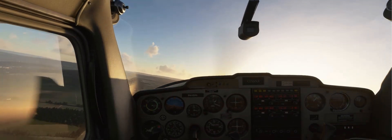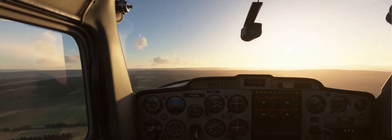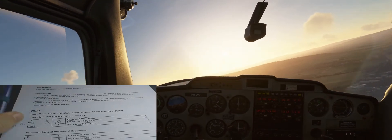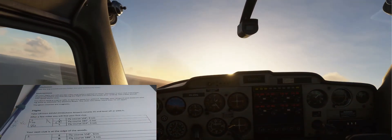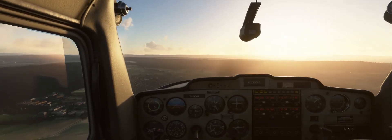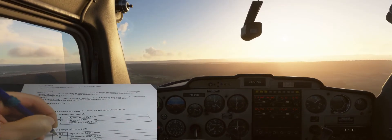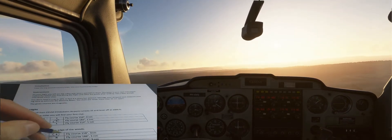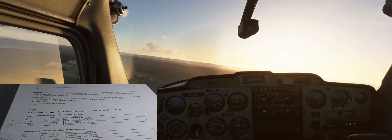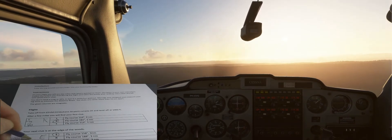184 is almost south, so let's do this. It says 2 miles. So I'm flying 2 miles... 90 knots times 60 minutes is 5400, divided by 90 is a little over 1 minute. I see it already there, straight ahead — it's an E. So that would be course 158, 3 miles. 3 miles divided by 90 times 60 is 180 divided by 90 — that's 2 minutes.